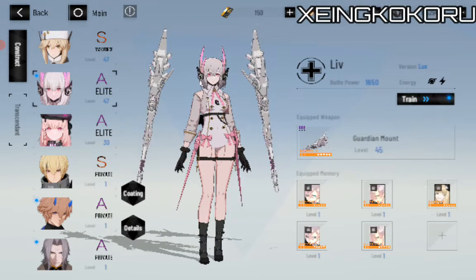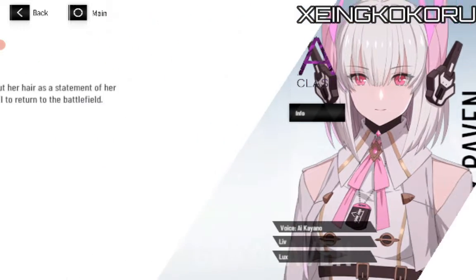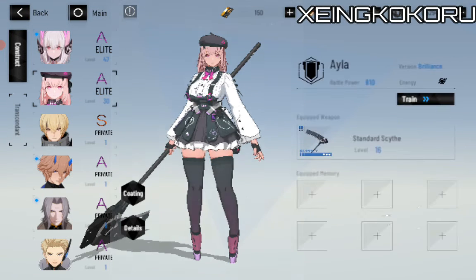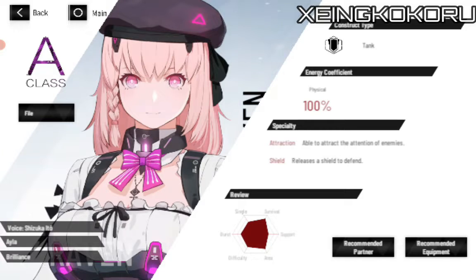And this is the second frame of Liv — the Luxe version. Liv has cut her hair as a statement of her strong will to return to the battlefield. And we have another Ara Ara character here — Isla Brilliant. But we still don't have any S-class construct for her.